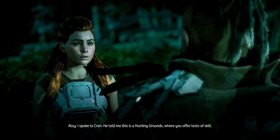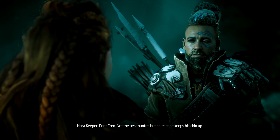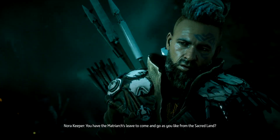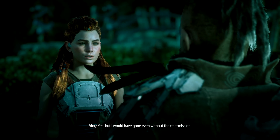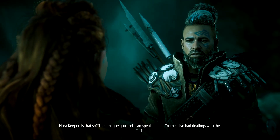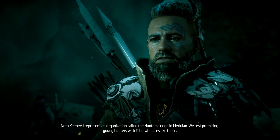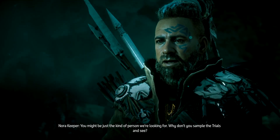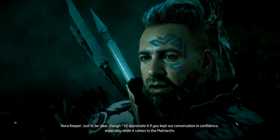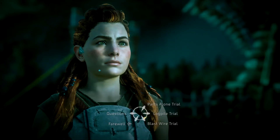I spoke to Kren — he told me this is a hunting grounds where you offer tests of skill. Poor Kren, not the best hunter. 'You bear the mark of a Seeker. You have the matriarchs' leave to come and go as you like from the Sacred Land.' 'Yes, but I would have gone even without their permission.' 'Then maybe you and I can speak plainly. I represent an organization called the Hunters Lodge in Meridian. We test promising young hunters with trials at places like these — you might be just the kind of person we're looking for. I'd appreciate it if you kept our conversation in confidence, especially when it comes to the matriarchs.' Let's just start the trials.